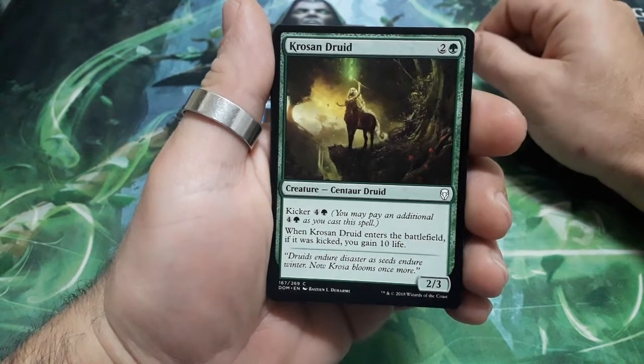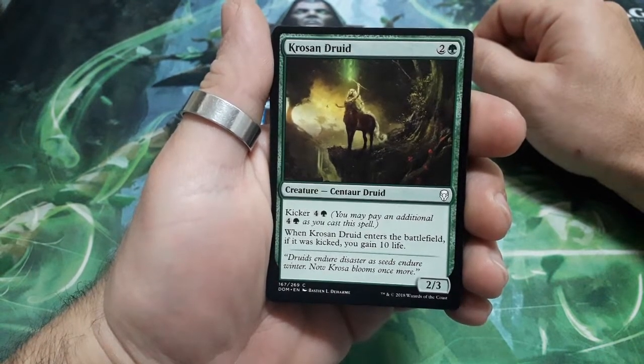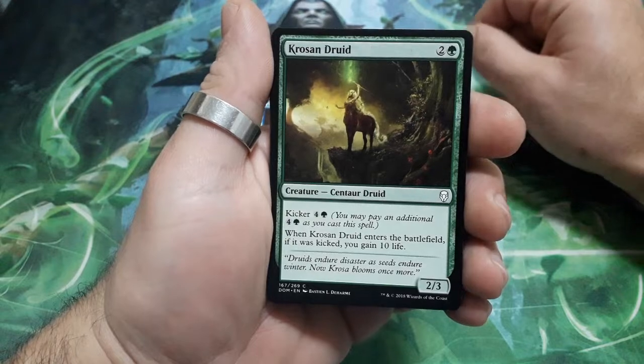Grosan Druid, three drops. He has a Kicker for five. When he enters the battlefield, if it was Kicked, you gain ten life. And it is a 2-3.